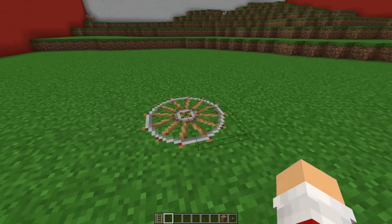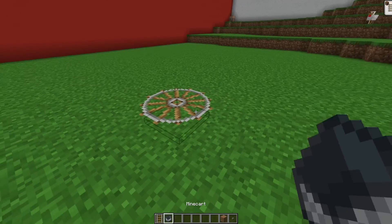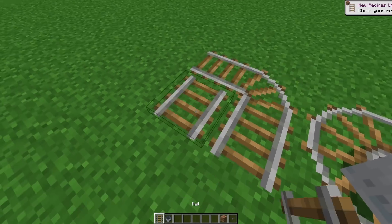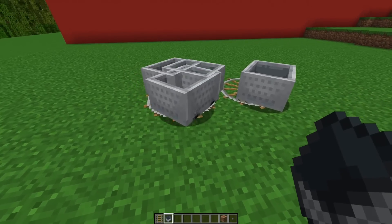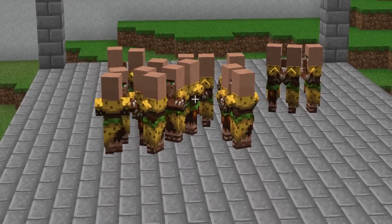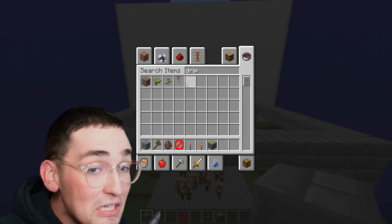Today we're building really satisfying things in Minecraft, like this circle — very cool. Now we just gotta see if we can make this minecart go around infinitely. This looks a little sus when you look at it. We have a bunch of taco villagers — tacos, tacos, tacos.